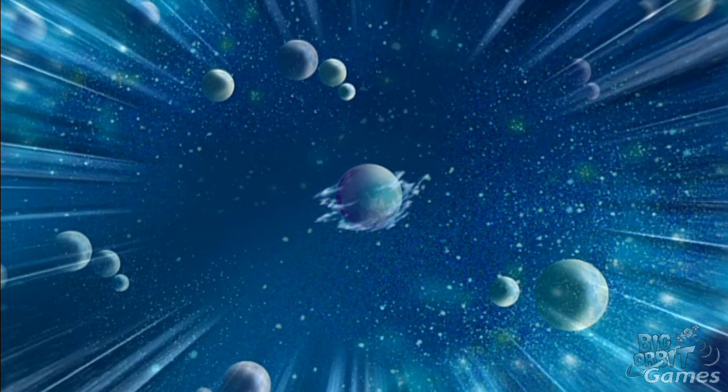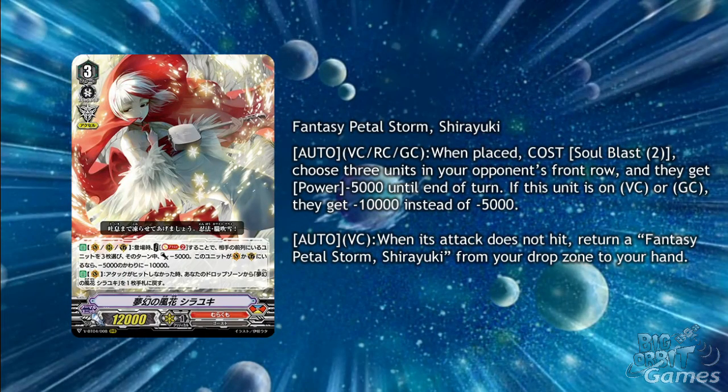Onto the Murakumo fan favourite, we have the Triple R Grade 3 Fantasy Petal Storm Shiryuki. Her first ability is Auto Vanguard Circle, Rear Guard Circle, Guardian Circle. When placed, cost soulblast 2, choose 3 units in your opponent's front row, and they get minus 5000 power until the end of the turn. If this unit is on Vanguard Circle or Rear Guard Circle, they get minus 10,000 instead of 5000.